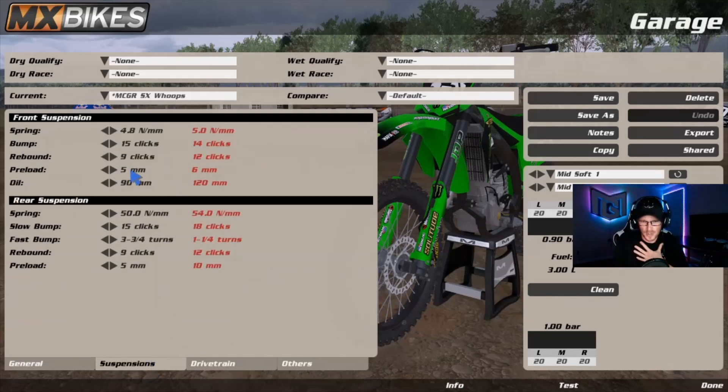Suspension — huge changes. Spring rate 4.8 newton-meters, bump 15 clicks, rebound 9 clicks, preload 5 millimeters, oil is 90 millimeters in the front. Rear suspension: spring is 50 newton-meters, slow bump 15 clicks, fast bump 3.75 turns, rebound 9 clicks, and preload 5 millimeters.